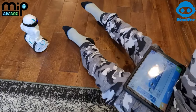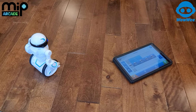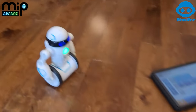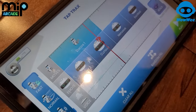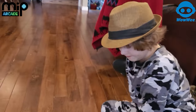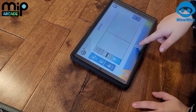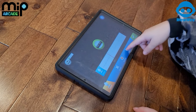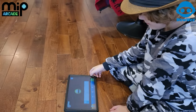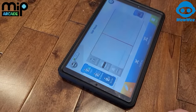Oh my goodness! So you can make your Mip dance, make your Mip say whatever you want it to say, and add emotes like curious, nervous, excited. All the audio comes out of your tablet, not the Mip. Subscribe to Ben's Stuff everyone!